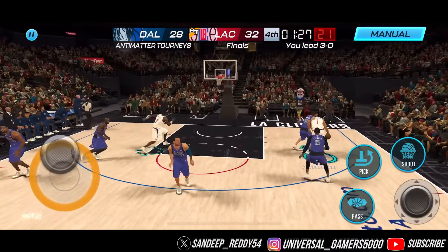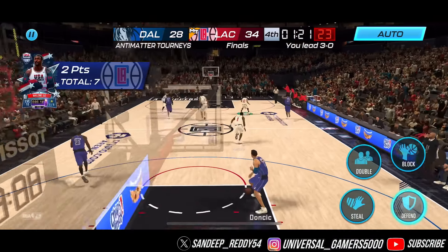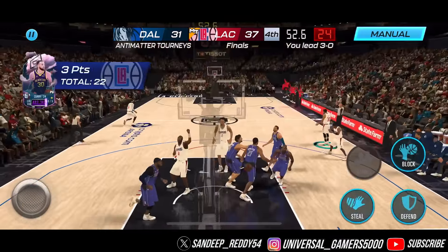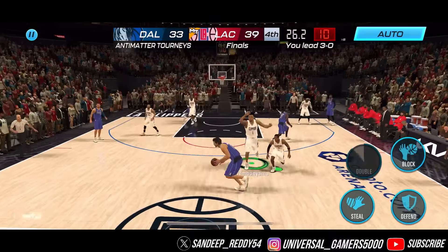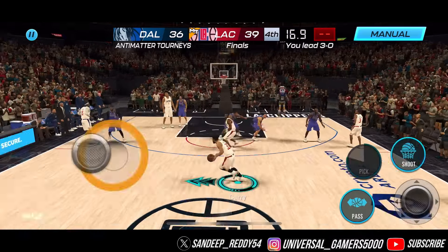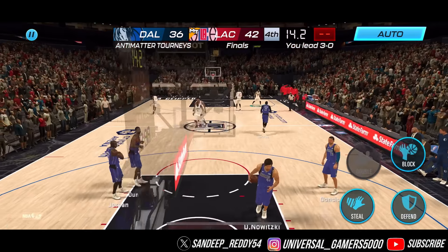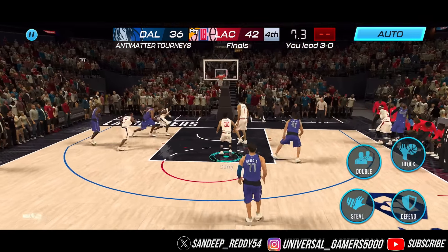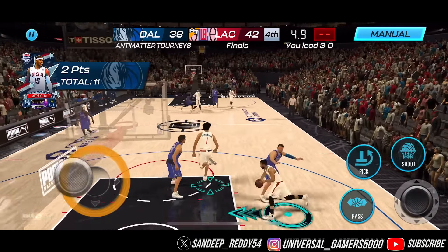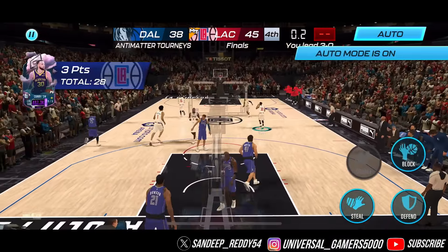Jordan almost got blocked but that's okay. 1:30 remaining — Wimby on the break, easy shot right there. Curry hits a triple — good work, he's got 22 and we've got 37. Dirk hits one and they're coming at us, but Curry increases our lead. That's 25 points for him, 42 for us with 14.2 remaining. They hit another shot but we're still going to get the win.